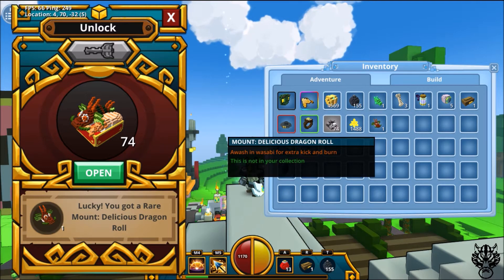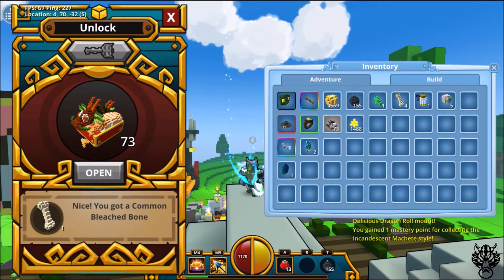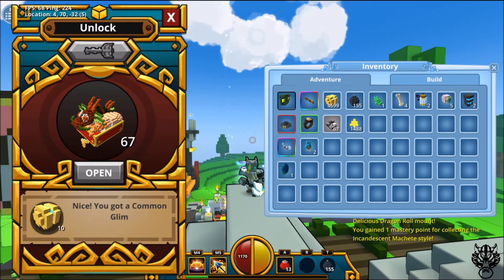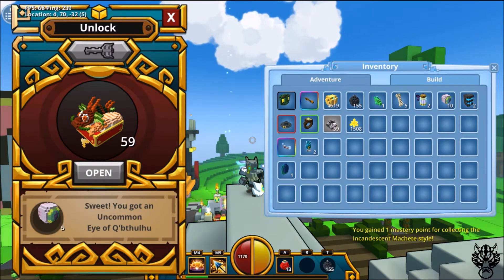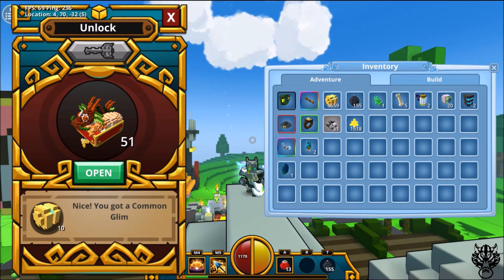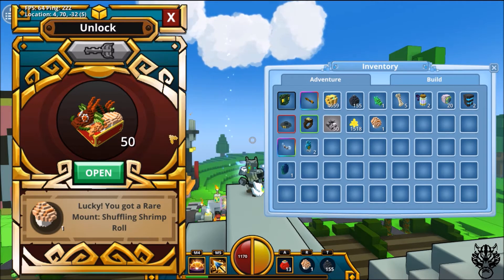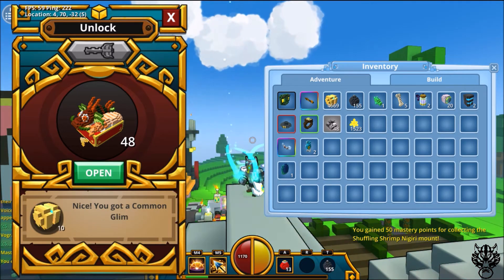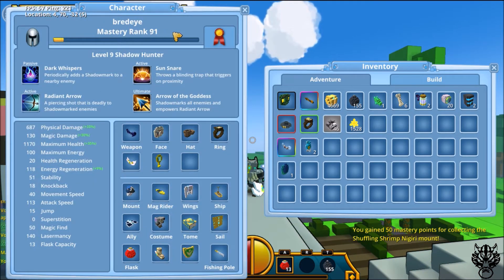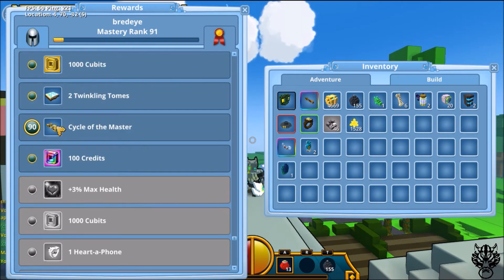We got one! Great, so I'm going to be able to show that off to you guys. Let me quickly learn that one too — why not? Now if I get an extra of these then I will also include it in the giveaway I'm going to be doing, so you guys will be able to choose from that mount as well. And we got the other one! So we got very lucky this time. We ranked up — we're actually at mastery rank 91!